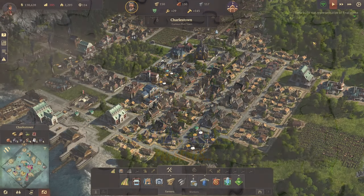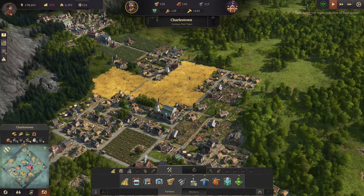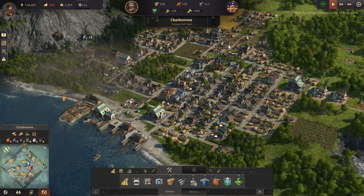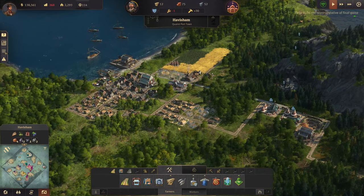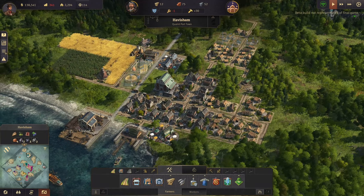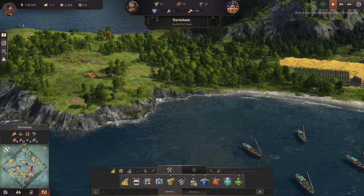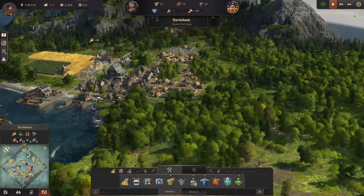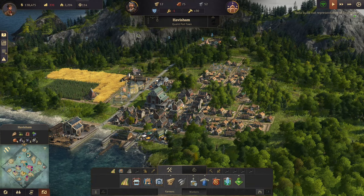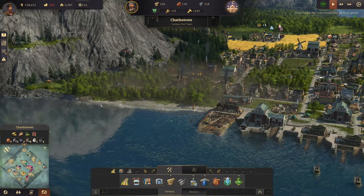Welcome back to Anno 1800. Our little curious port town of Charlestown is doing quite well, as is our second island, Havisham. It's a quaint little port town, but these guys are a little light on farmers and don't really have a lot of basic necessities. We're gonna work on happiness and growth today and see if we can patch in some of the holes we have in the needs.